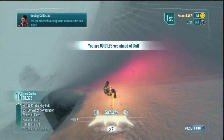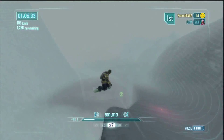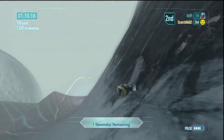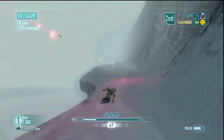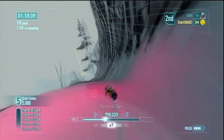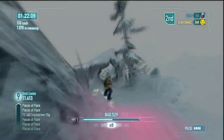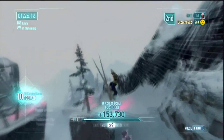That also leads to my next tip: do not follow Grif. Because, again, he messes up. There will always be one or two times on the run where he will go straight into a crevasse, and if you are following him right on his tail, you're going to go right into the crevasse with him. That's not good, because you could have used that time to get ahead of Grif. So do not follow him.